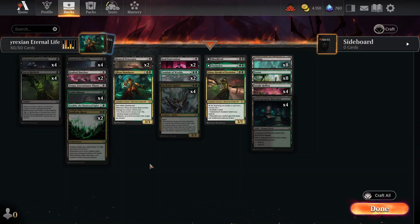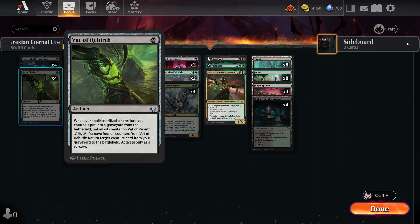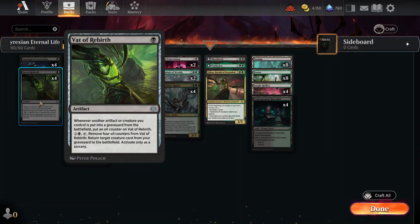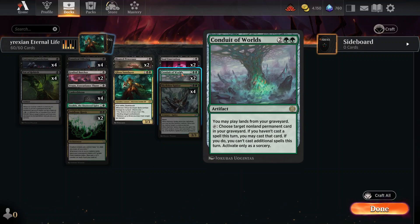The objective of this deck is to get things back from the graveyard using Conduit of Worlds, with That Which Was Reborn as a backup. Conduit of Worlds allows you to cast a card from the graveyard but only once per turn. That Which Was Reborn doesn't have this limitation — you can use it alongside Conduit of Worlds and you don't need to pay the full cost of the card, and some of these cards are quite expensive.